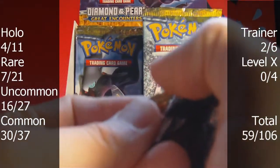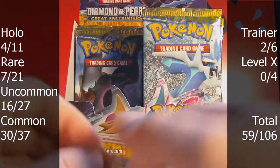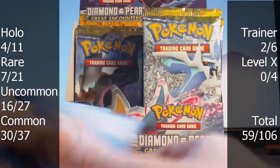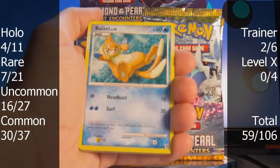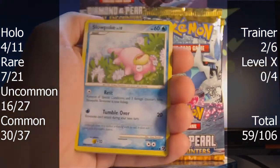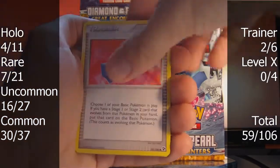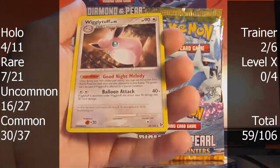Two packs left in part one. Pack eleven — Weasel, Swablu, Mankey, Cacnea, Slowpoke, Porygon 2, Marshtomp, Rare Candy. The reverse is a rare Palkia — that's excellent! And the rare is a non-holo Wigglytuff.